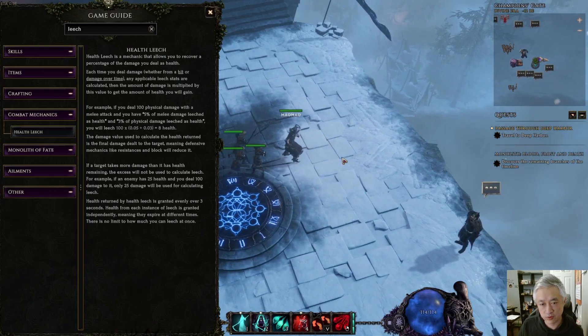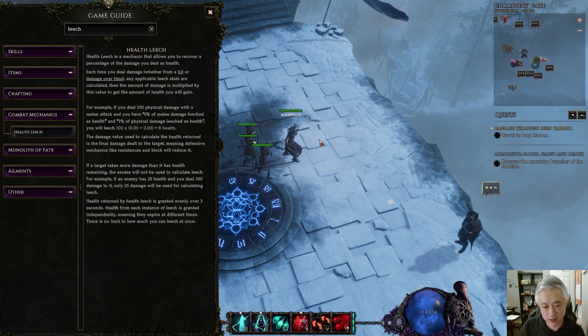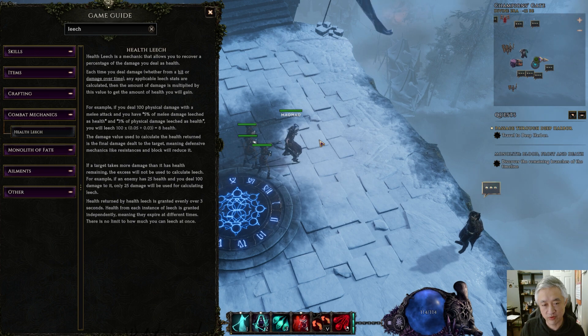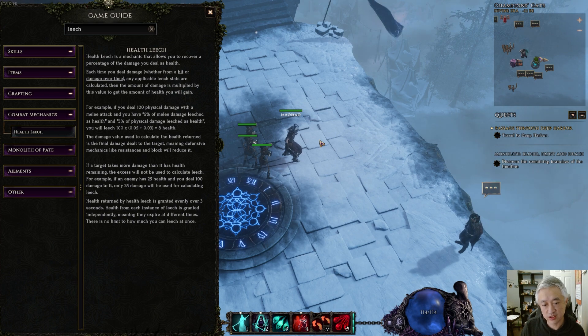A couple things to note regarding Leech in this game. If you open the game guide and type in Leech, the last paragraph states that health returned by health Leech is granted evenly over 3 seconds — so it's a heal over time. And health from each instance of Leech is granted independently, meaning they expire at different times.